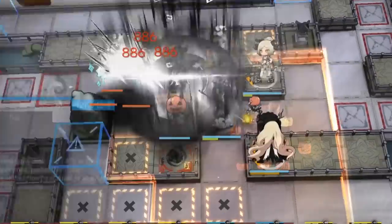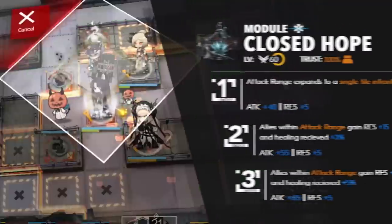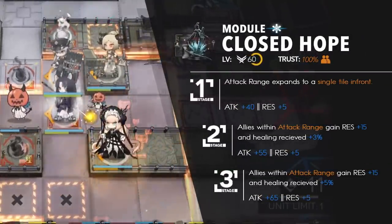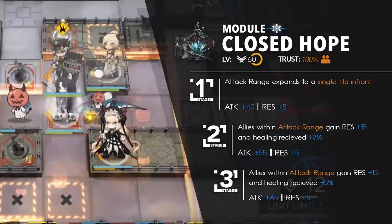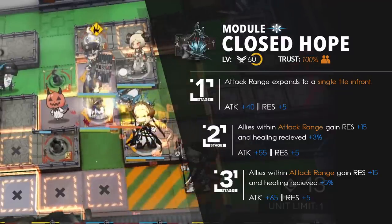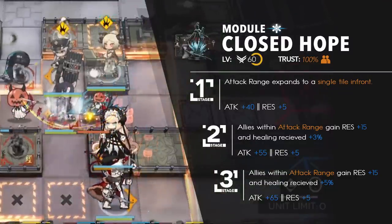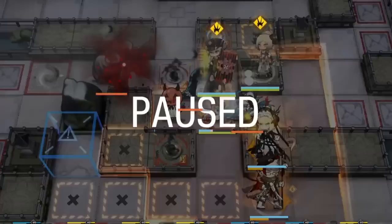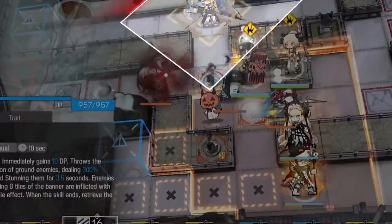First off, her module looks pretty plain. The trait change gives her one — a whole singular tile — and the talent upgrades increase her healing effectiveness on all the operators in her range. To sum it up very briefly, level 2 and 3 are basically useless and you shouldn't get them. The extra tile is nice but the usage examples are map dependent, so I shouldn't have to point it out for you.